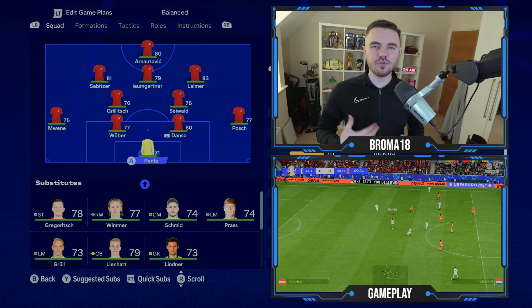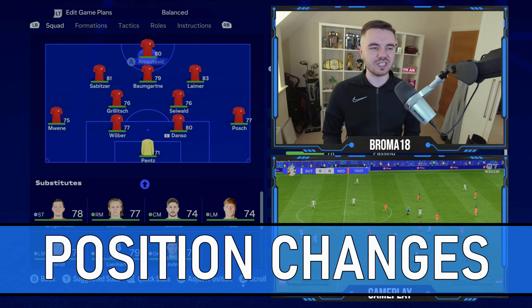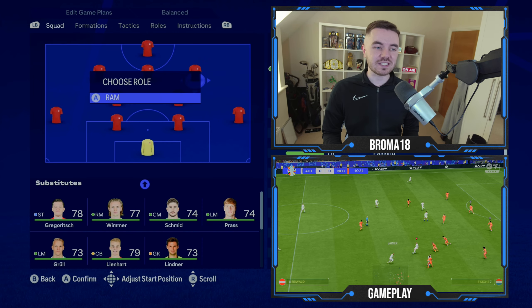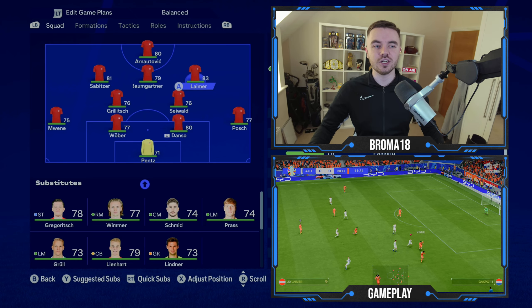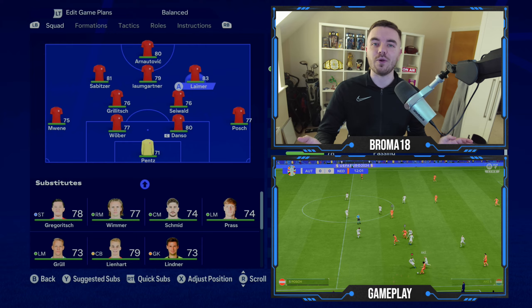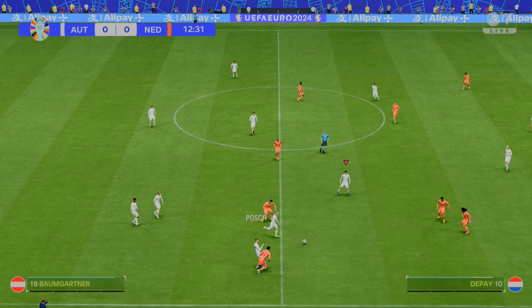Let's first talk about the formation. We have a 4-2-3-1 — a narrow version of the 4-2-3-1. What you're looking to do is move Sabitzer and Laimer into left attacking midfielder and right attacking midfielder respectively. It's very important that these guys control the half channels and half spaces. They do drift out wide on occasion, but really what they're looking to do is press from inside to out, cutting out those passing lanes in the central areas of the pitch.